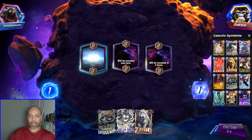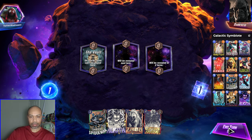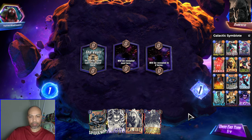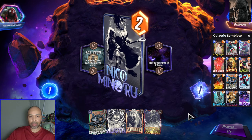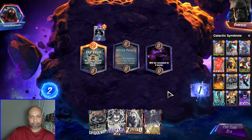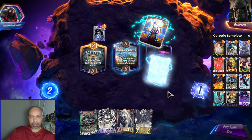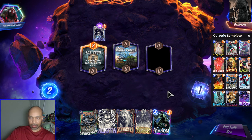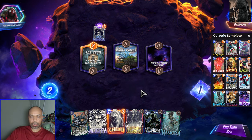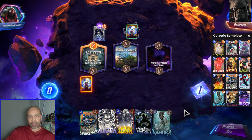Next up we have Darkseid — you are in the wrong universe, pal. We have one of the handful of combos in this deck: Zabu, Symbiote, and Captain Marvel. They get our Elioth, so they know we have that. We are going up against Destroy, and there is Nomura. We will get Zabu down first. Oh, this is not Destroy — this is Phoenix Force.